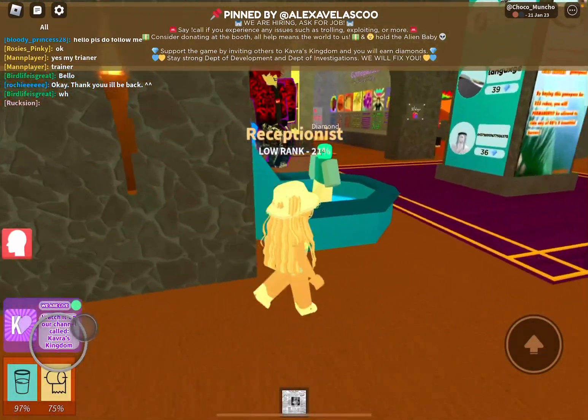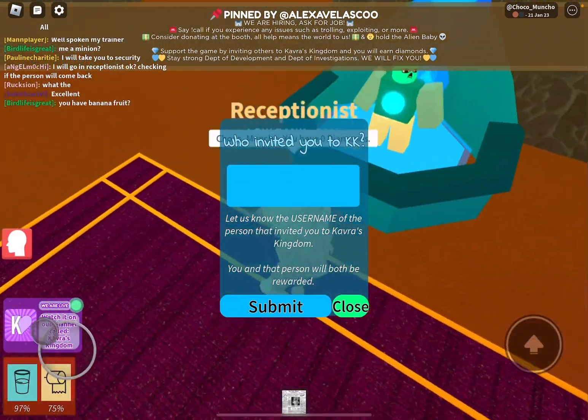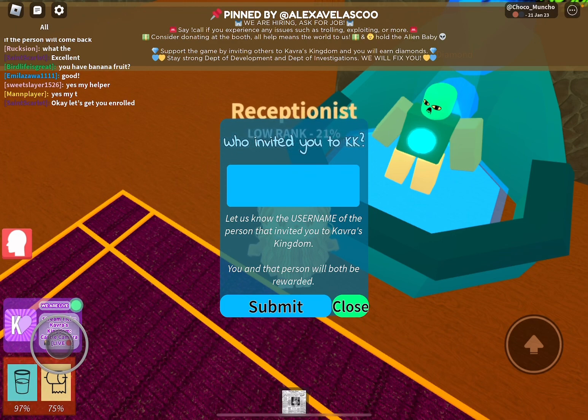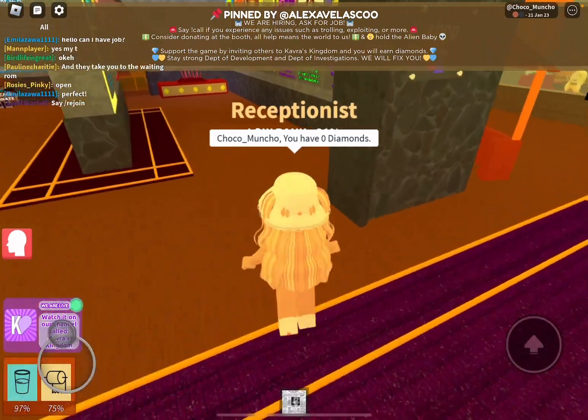Now let's move over — here is the diamond collecting. He can move his head because he is an alien, so he can turn all the way. First of all, you have been invited to zero ranks. So this is where you get invited to KK. It's a group, and if you get invited to it by someone else in this game, you will get extra XP if you invite someone to your game in Calvary's Kingdom. You have to type in the name of the person that invited you to Calvary's Kingdom, and once you submit it, you will be rewarded with some diamonds. So that is how you do it.